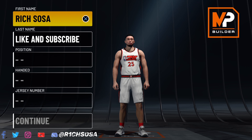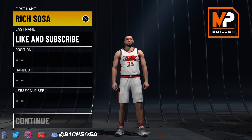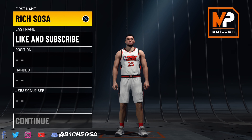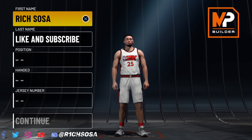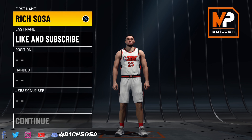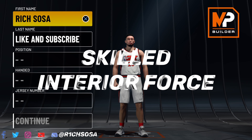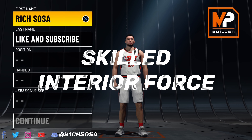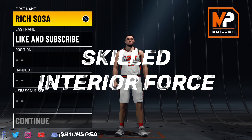What's good y'all, Rich back in the building with another banger. By the looks of the title and the screen, today I am bringing y'all a very comp big man build going to be called the Skilled Interior Force. This build is going to be able to shoot, post up, get all of the contacts, and even do a little bit of dribbling. The defense on this build is very, very solid.